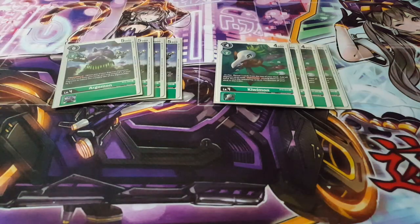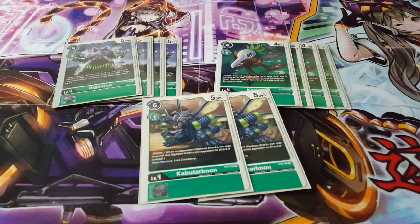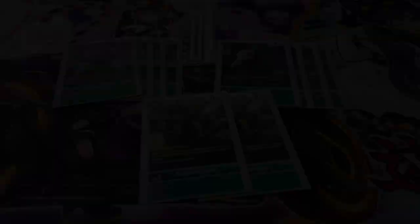We're also playing four copies of Kiwimon — on play, reveal three cards and if all three happen to be Digisorption cards, you can add all three to your hand. There have been times where I've actually revealed three Digisorption cards and added all three directly to my hand, which is absolutely amazing. Finally, we're playing two copies of Carbuterimon — just a nice blocker. Blockers are becoming more popular in this format, and with a low digivolution cost of one, it was well worth adding.